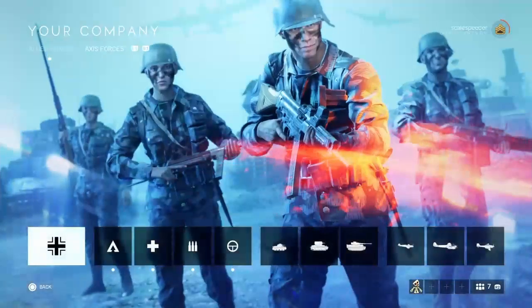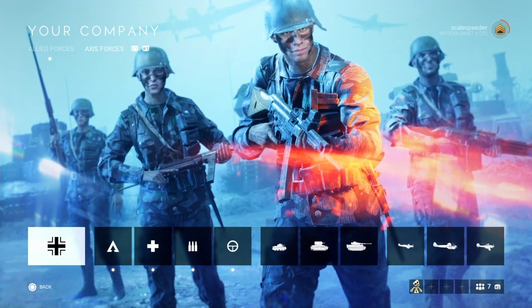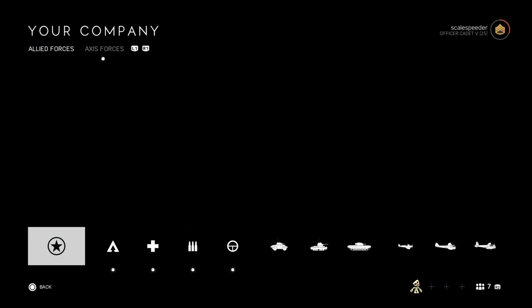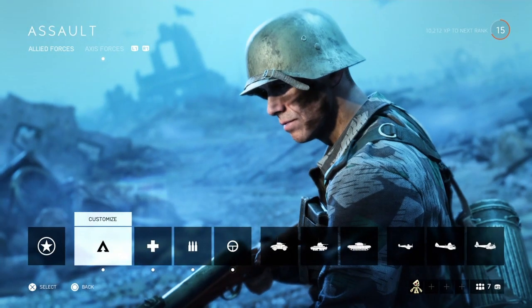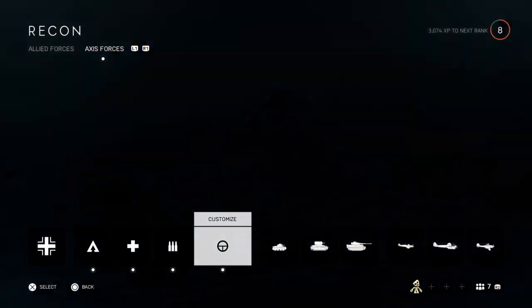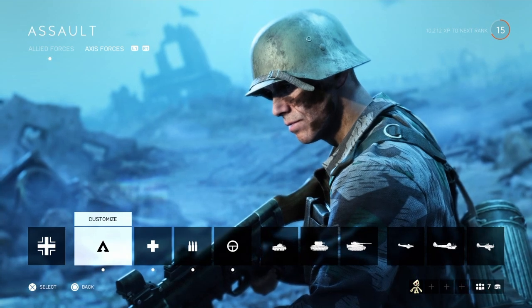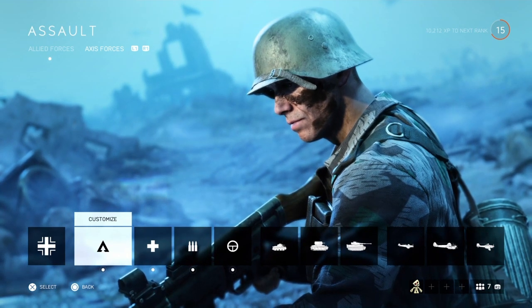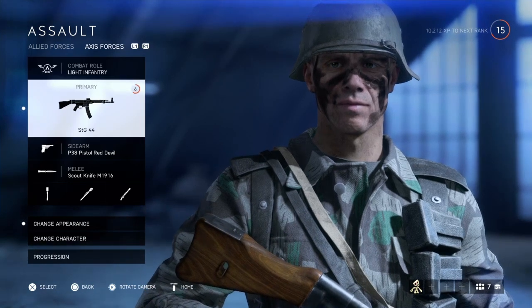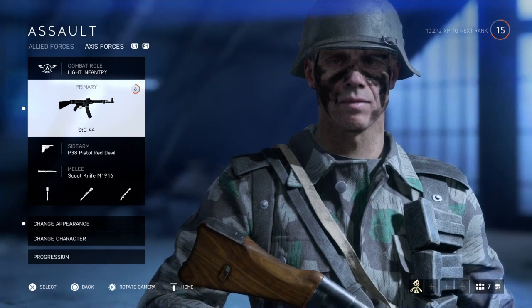Now into the meat of the game - Your Company. In Battlefield 5 you have Allied Forces with assault, medic, support, and recon, and Axis Forces with the same four classes. You can customize these independently of each other - your German assault player can have a different weapon, role, sidearm, and gadgets to your Allied one.